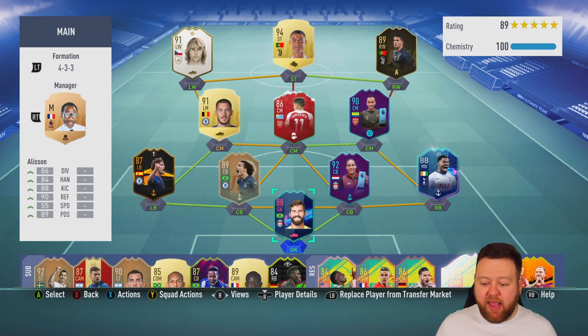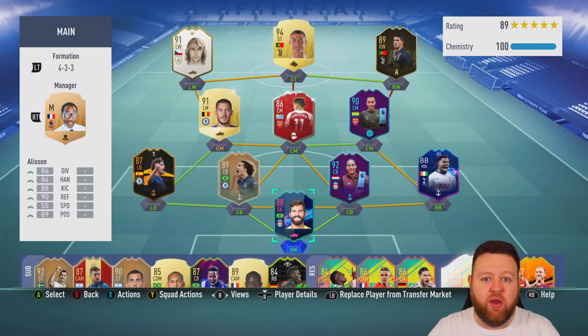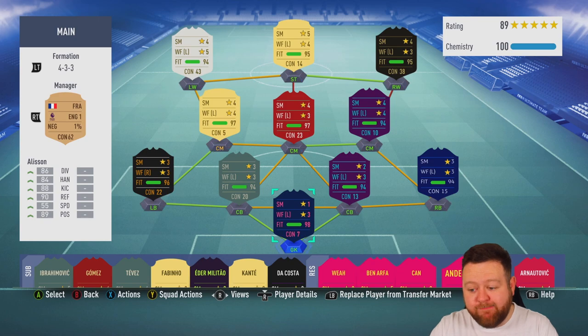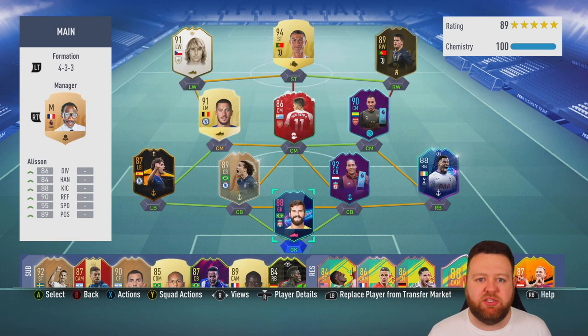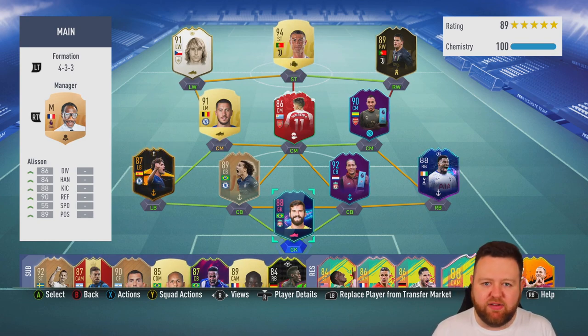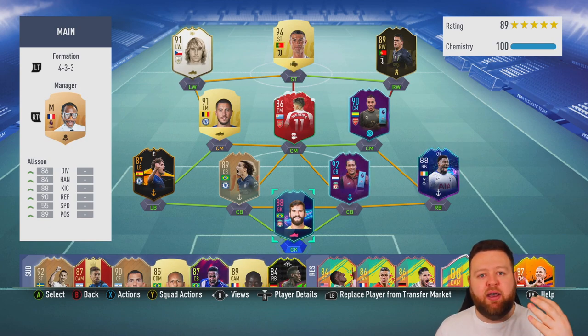We've done the main bit now. The only thing to do is focus on what the daily SBCs are. If anything comes out that looks spicy or links to some of these players that I can afford, I'll think about it and maybe complete an SBC or two throughout the week. I was thinking about Benjamin Mendy but I've already got a couple of Prem left backs. Not going to do Kompany either because I've got better defenders. I'll be smart about it and only do SBCs I really feel like I want.